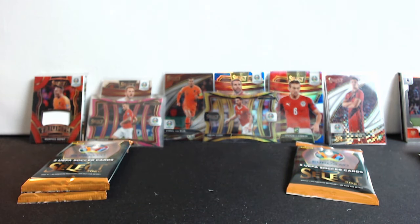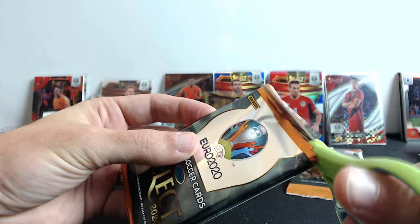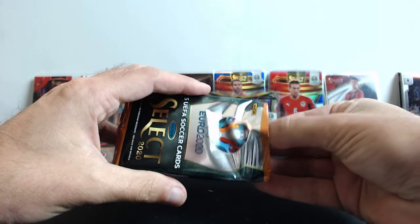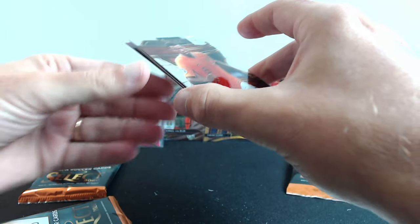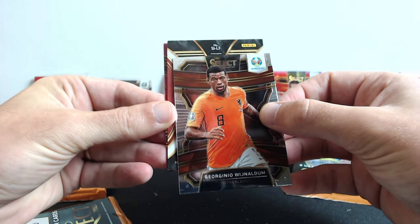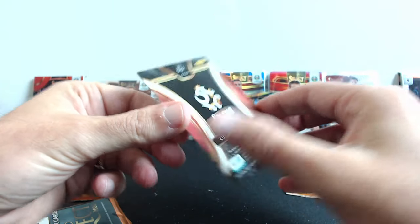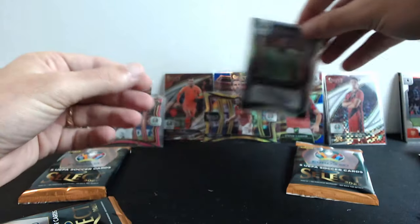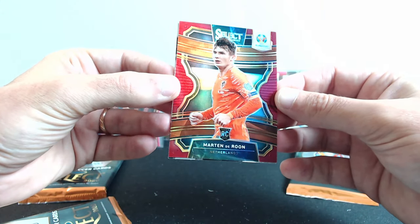Three more packs and we're still looking for that signature card. I feel like it's gonna be a Switzerland signed card. There it is — prism Polska — Lukasz Fabianski signature! No, no — I think that's a goalkeeper. Well, this card could still be good. No way — Martin Rune from the Netherlands, rookie, and it's numbered out of 165 and it's a prism.